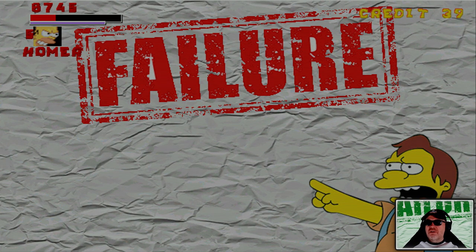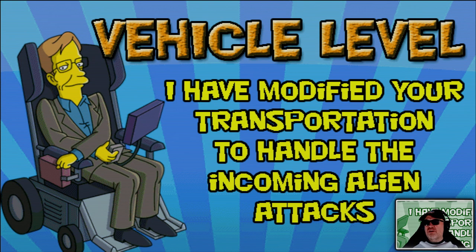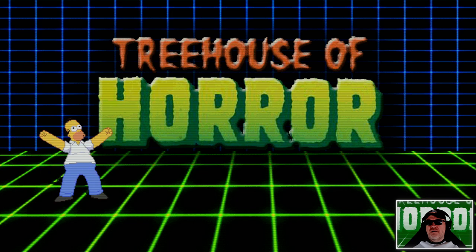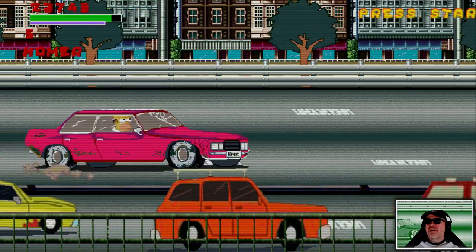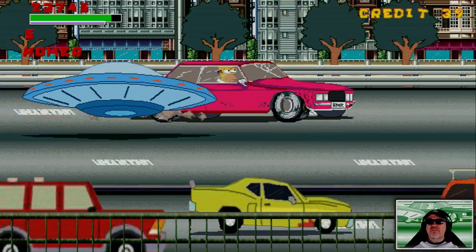Vehicle level! Professor Frink says: 'I've modified your transportation to handle the incoming alien attacks. Press up, up, down, down to dodge.' All right, yes we're ready. Oh, it's a driving game now! It's like on my way to work but with more aliens. I don't have an alien problem when I drive to work.